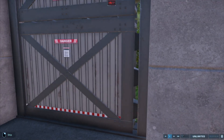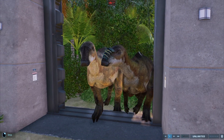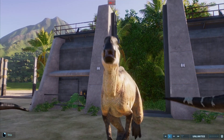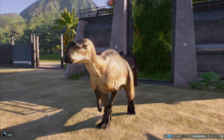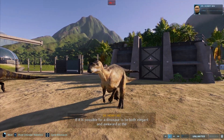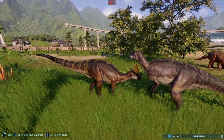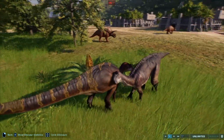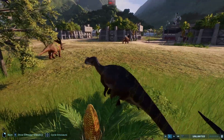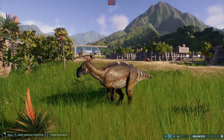The second dinosaur is Muttaburrasaurus — I think it's the one from Australia, found as a fossil there. It's one of the ornithopod dinosaurs I tend to forget about. The dinosaur is super similar to Iguanodon and also Maiasaura, and it's the less interesting one in my opinion. It lacks distinctive physical features, and even for animations and sound effects it doesn't really have anything notable.